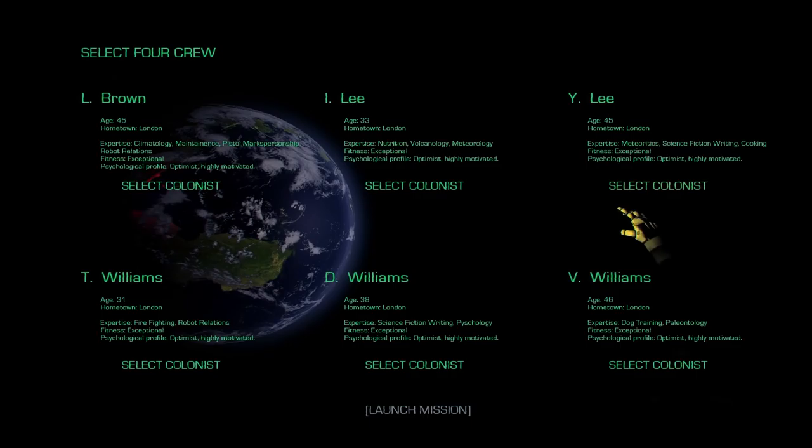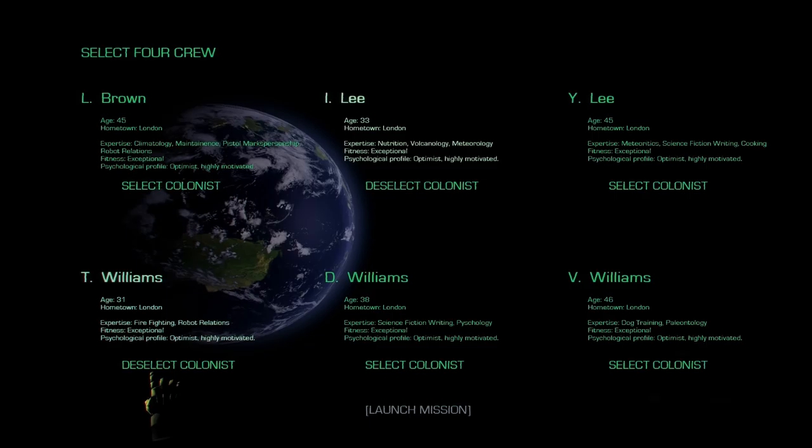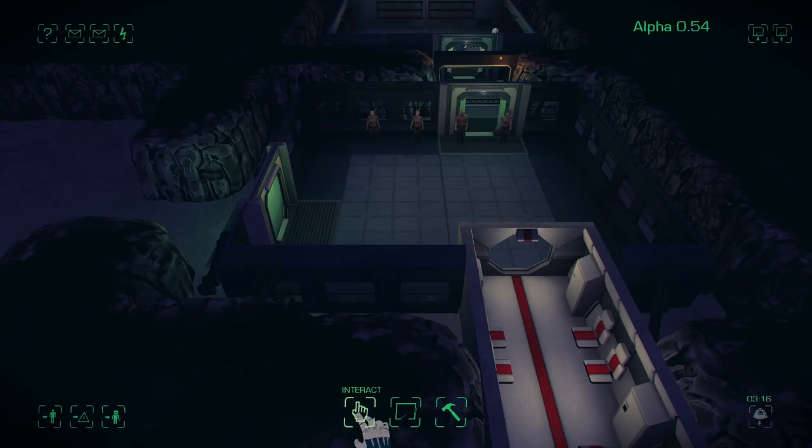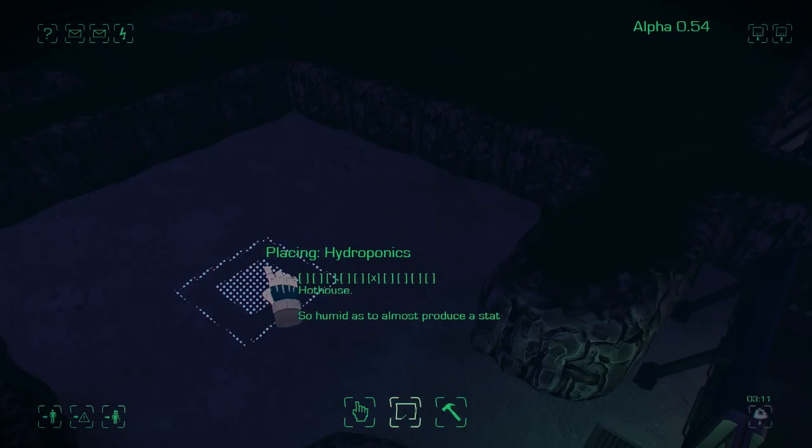So I need to pick some colonists. Looks like I have a pretty good set of people here so I'll just quickly pick some of them and launch my mission. It's a lot more polished on the UI now — when you mouse over buttons you get text telling you what they are.